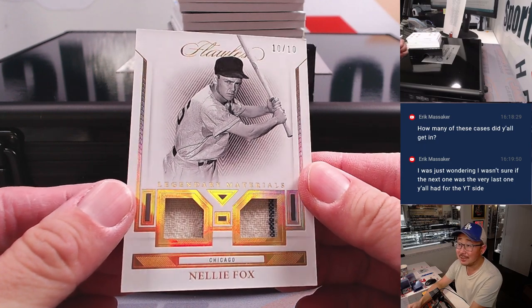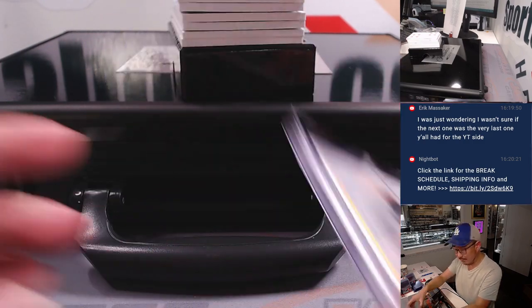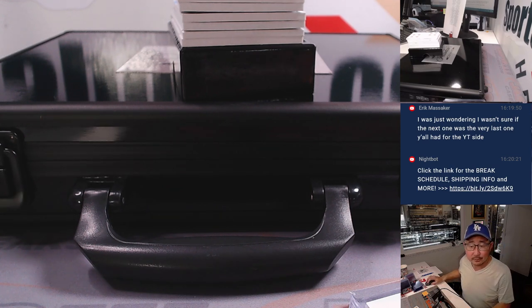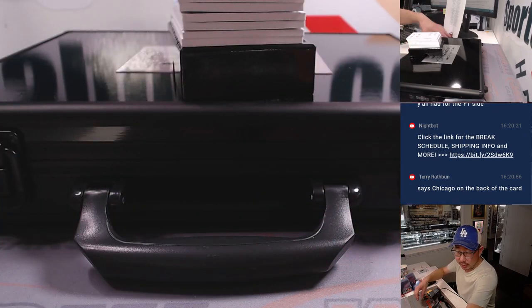There's legendary materials — Nellie Fox, 10 out of 10. Nice. That's got to be White Sox, right? With the pinstripe in there. He only played for the A's for a couple of seasons, mostly with the White Sox, and then the Colt 45s for a couple of seasons. He passed away young — 47. Cancer got him. So that's going to go to Tristan and the White Sox. And then there's Ben Joyce, 25 out of 25 — and that's clearly Angels. That'll be for Matt. Got the Halos straight up.